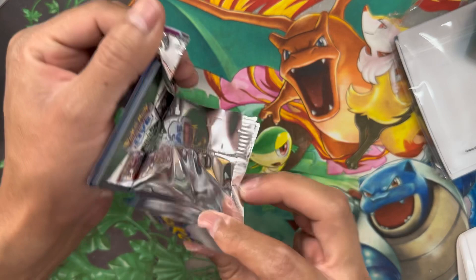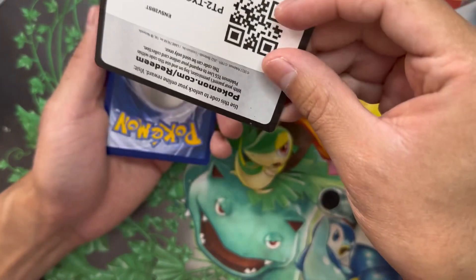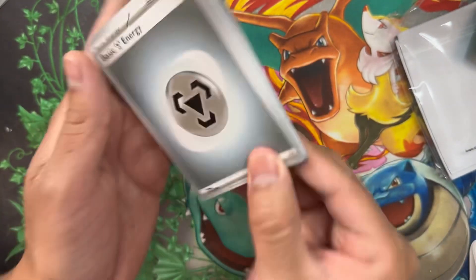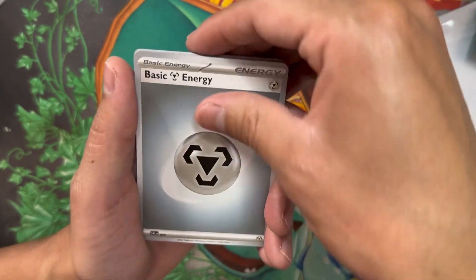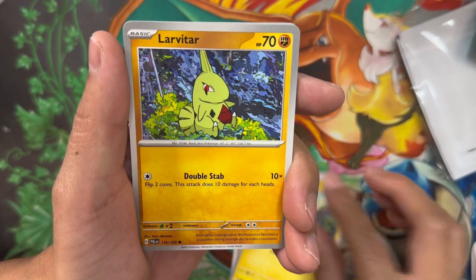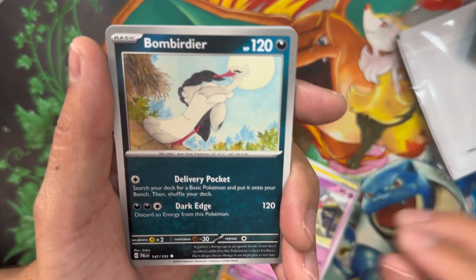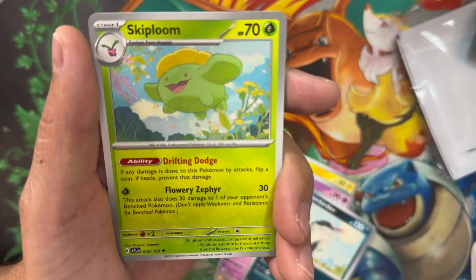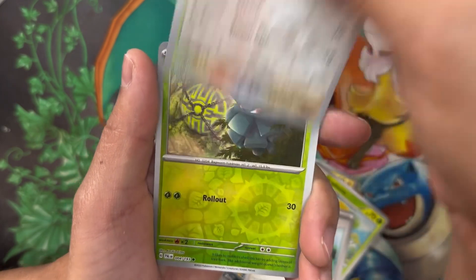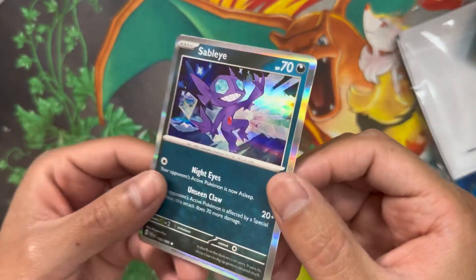Pack five — I'll go with Fire energy this time. Nope, Steel energy. We got Rockruff, Pawmi, Larvitar, Sandygast, Bombirdier, Skiploom, Dendra, Reverse Holo Tatsugiri, Reverse Holo Pineco. And in the back we've got a Holo Sableye.